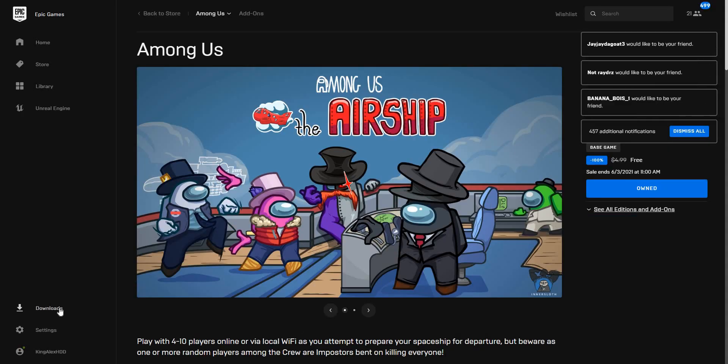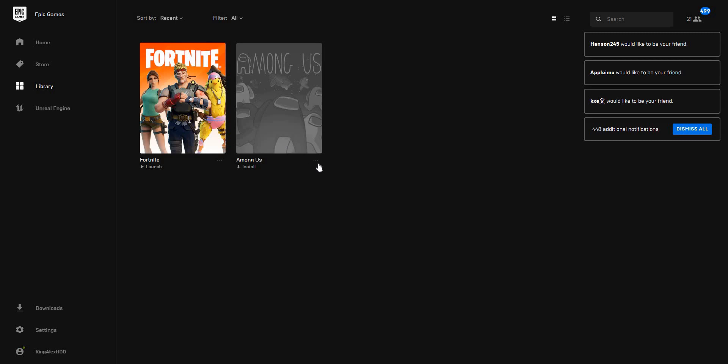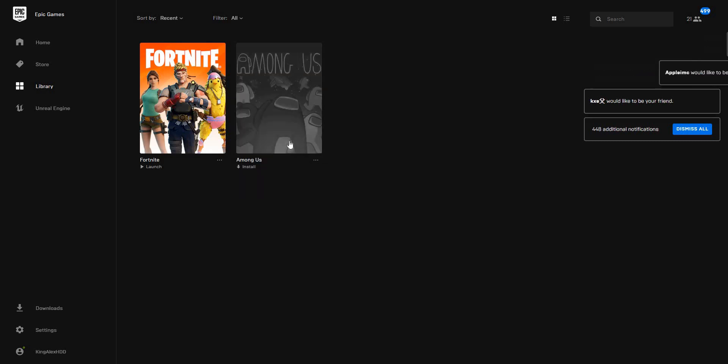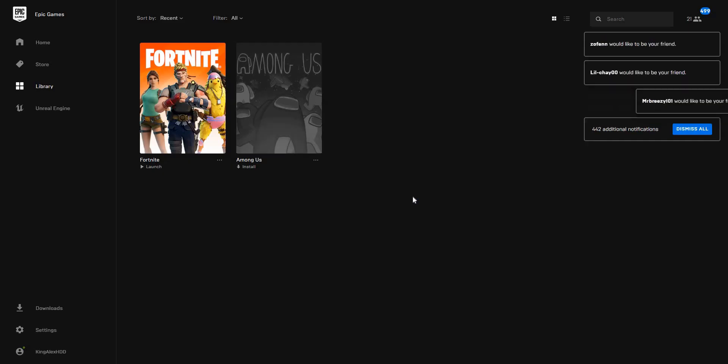You can download it — just click on 'Download.' Then click on 'Install' if you want, and it will download the game for you.